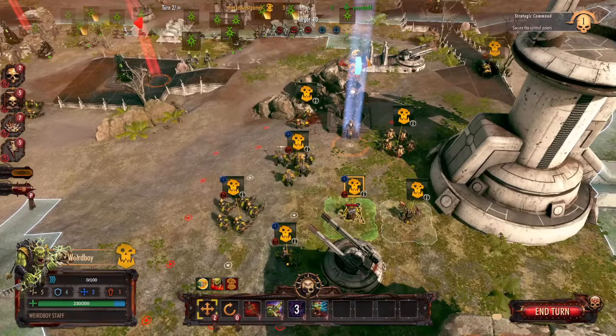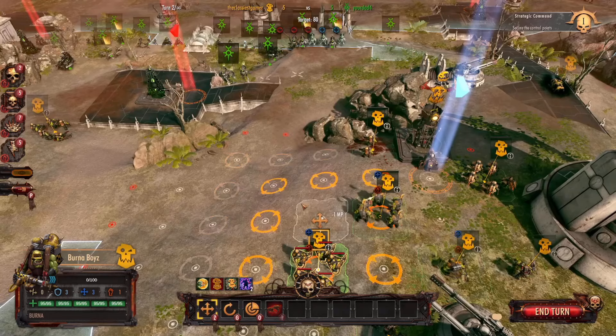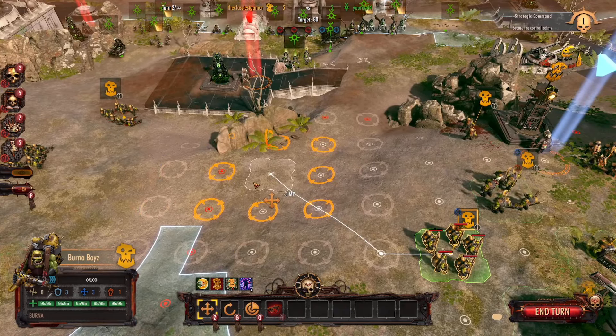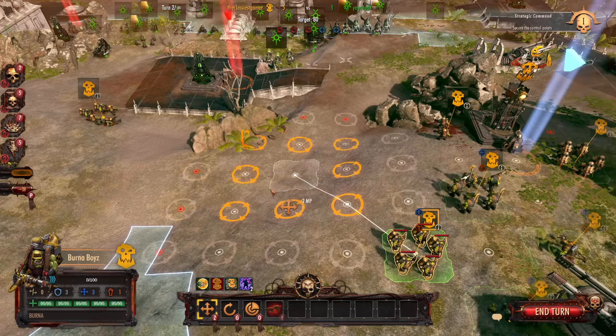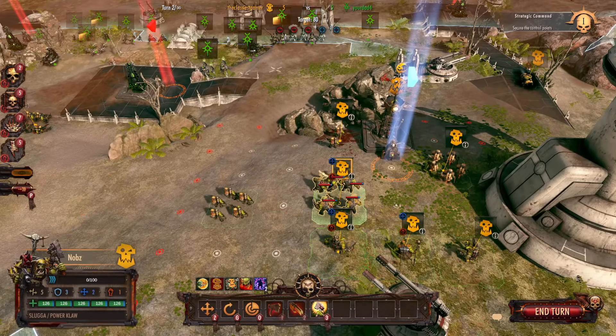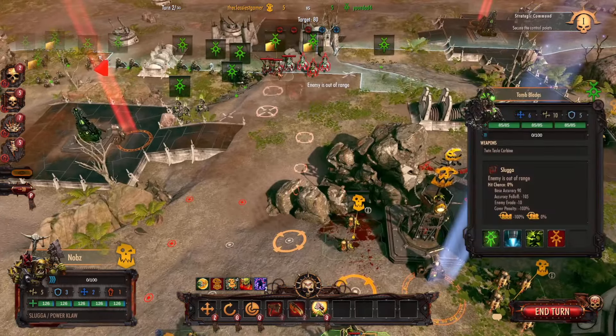Again, you're going to have to go through all these choke points — how am I going to get my guys over here to capture this point? Because that whole wall there is going to obstruct my ability to get in there, and I've got to cross that narrow bridge to get in here.